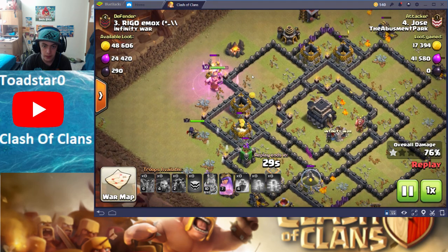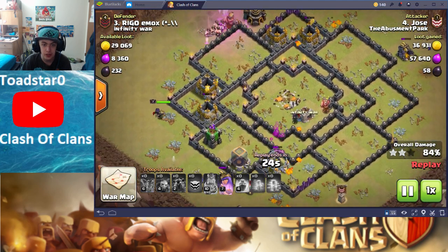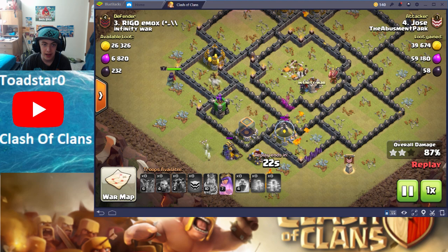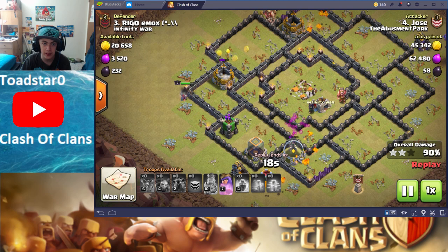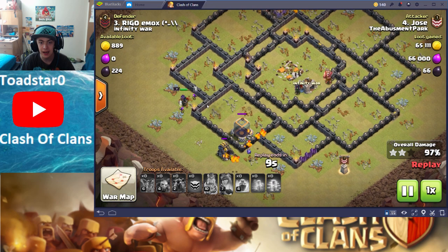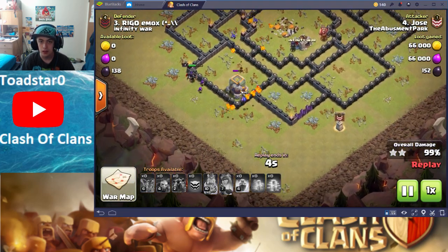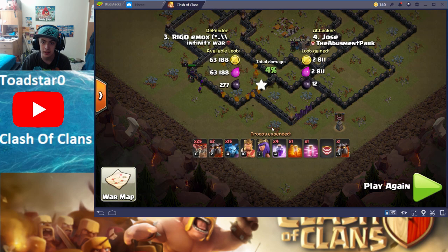He pops the King ability right there, which isn't really necessary, but it makes the King go faster to save those precious seconds. The Archer Queen is going to be attacked by the last Archer Tower, but it shouldn't do too much because he has that Queen ability. He pops it, which causes the Archer Tower to retarget — just enough time to take it out. That just leaves the bottom of the base after the King cleaned up the top. Everyone locks onto that Dark Elixir Storage, and there we go — a perfect 3-star by Jose. Good job.